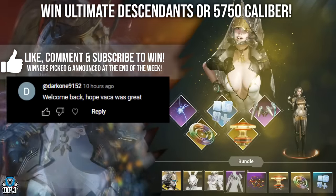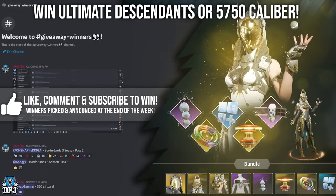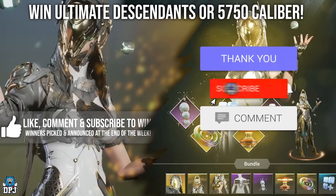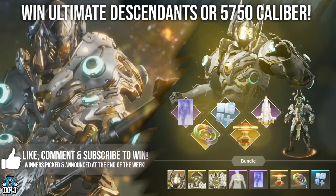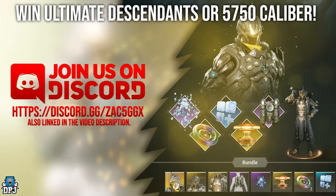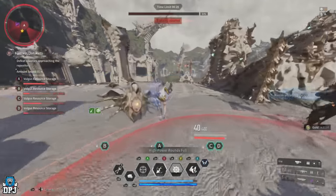To win an ultimate descendant or the equivalent in caliber, entering my weekly giveaway is as simple as this: drop a like on this video, leave a comment down below, and make sure you are subbed. The more I see you on my First Descendant videos, the more of a chance you have of winning. I'll pick winners at the weekend and announce them then. Also join my Discord link down below for even more giveaways — good luck everybody.